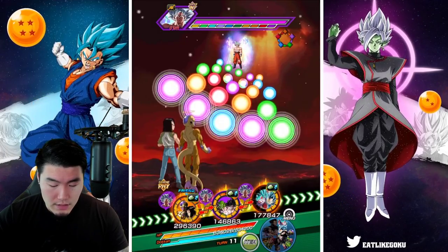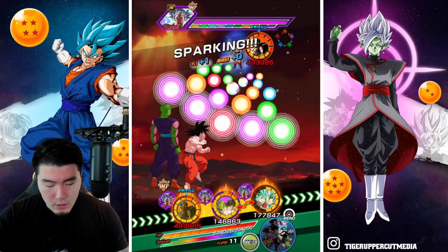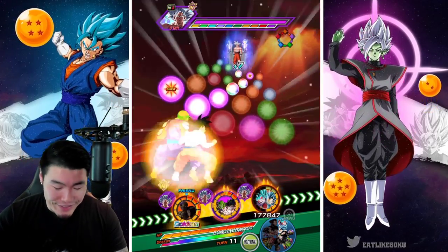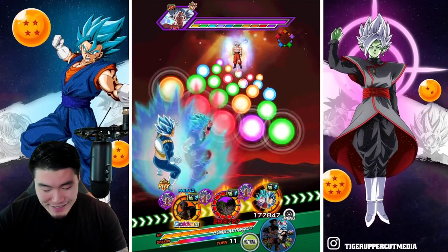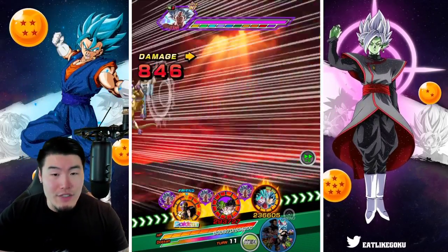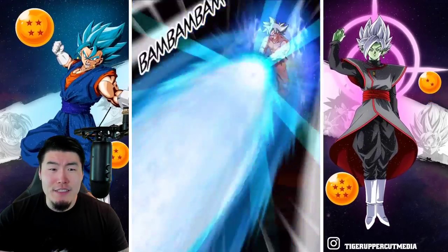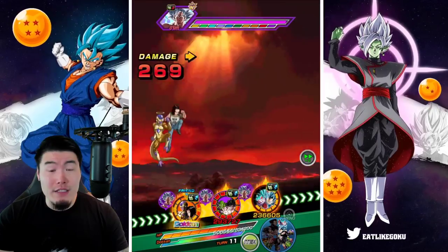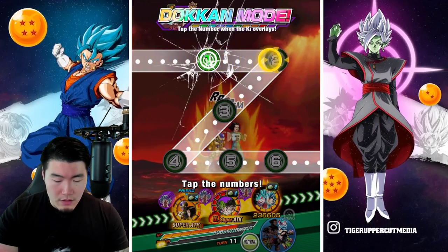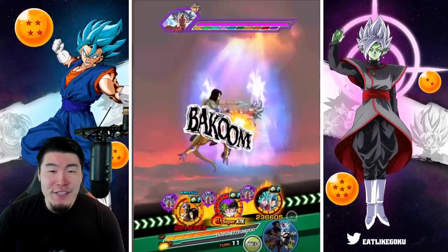If I put Frieza and 17 there, would they take a lot of punishment? I was saving the Dokkan attack for Goku and Piccolo, but I don't think I can put them in the first slot with that many attacks. So we'll give the Dokkan attack to Frieza and 17 here. They're getting supered. Let's see — it's not too bad actually. Let's get the Dokkan attack off: one, two, three, four, five, six. Very nice.